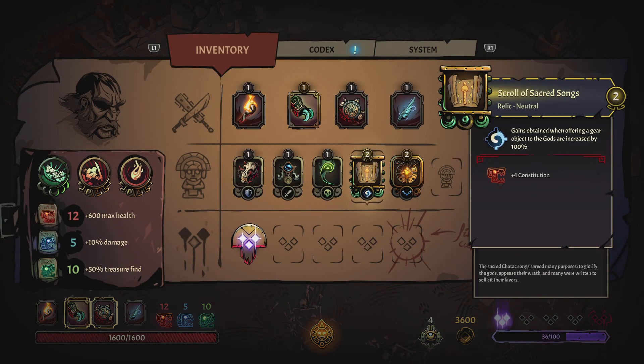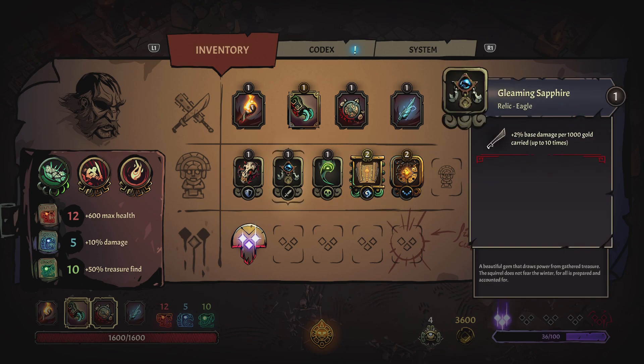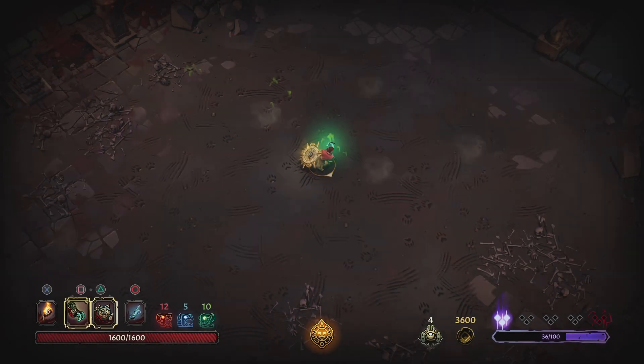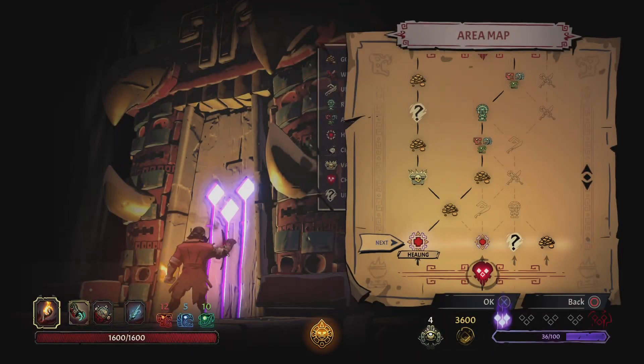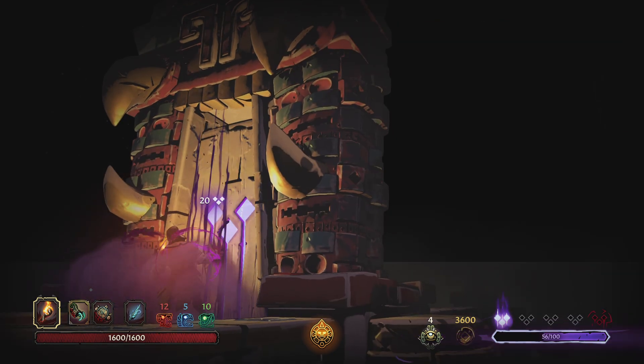You can see the relics I currently have equipped — only one more slot open. You can also see my weapons, the codex, and the curses. We staved off a lot of curse right there, which is fantastic. I don't even need health — I'm going to go for gold. If we can get to 5000 gold we're doing 10% more damage.